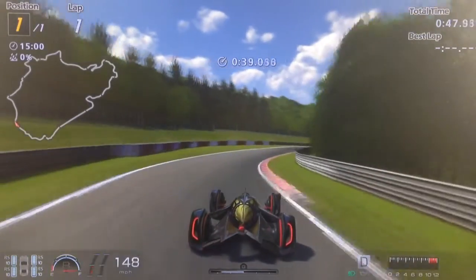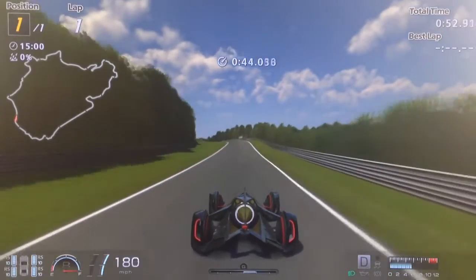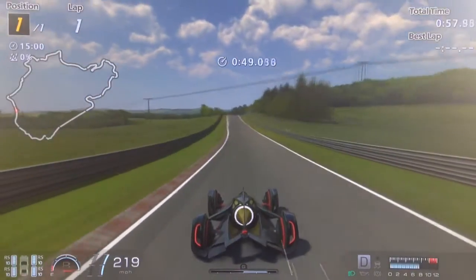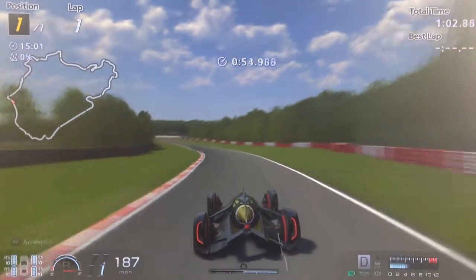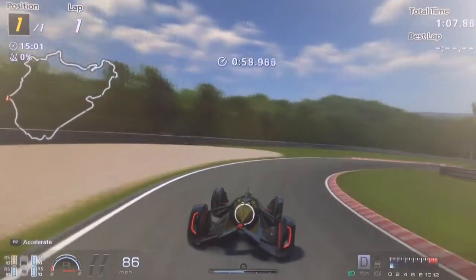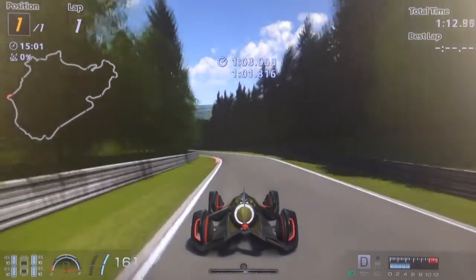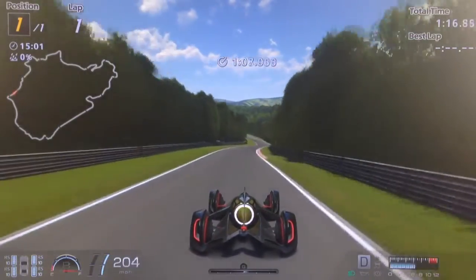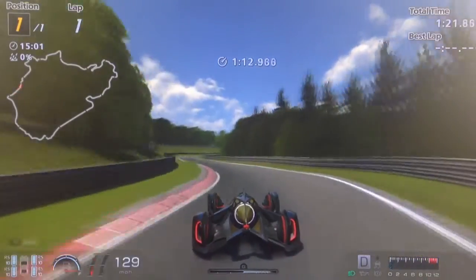Top end, surprisingly, despite having the extra weight and virtually half the power, it still does 260mph, which surprised me. It just takes longer to get there. That said, it still does 0 to 200mph in about 12 seconds, which is still pretty quick. It does 0 to 260 in about 30 to 35 seconds. So pretty good — it's not quite as quick as a Huayra, but obviously a Huayra wouldn't stand a chance against this car around the track.